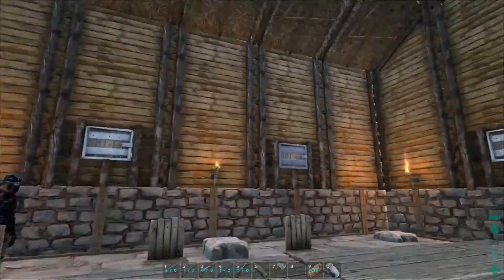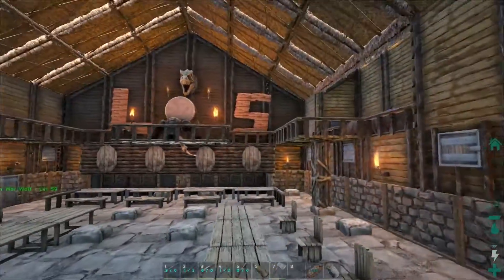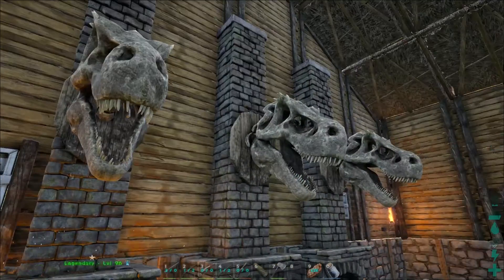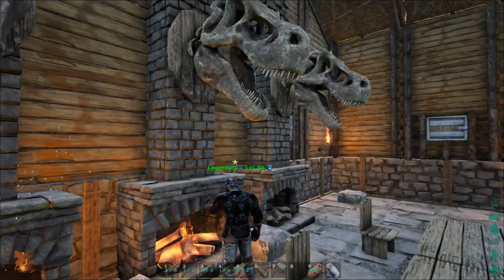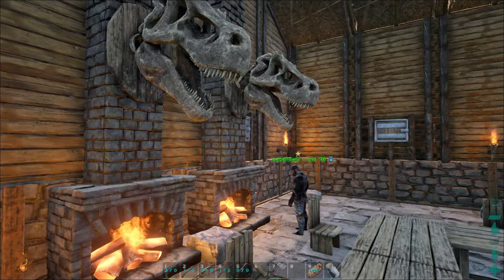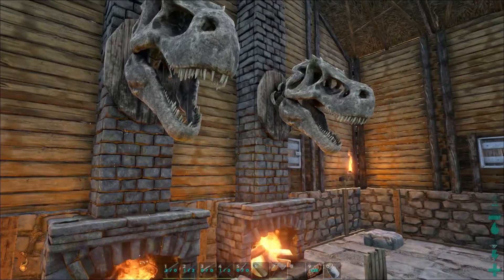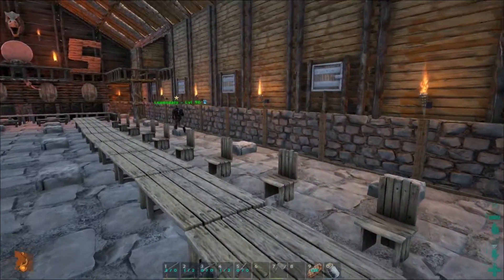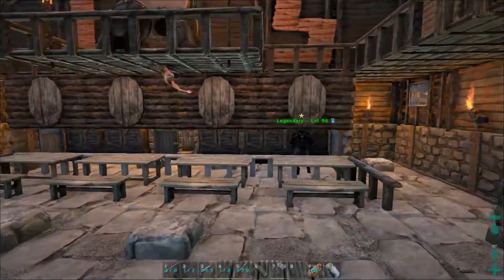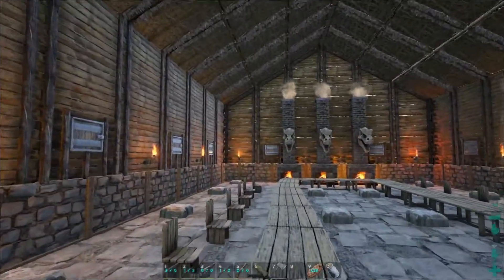The T-Rex heads look like T-Rexes - they are Alpha T-Rex trophies. Alpha T-Rexes have around roughly 10 times the stats of a normal T-Rex at that level. Some glowing red ones have been seen and they are very scary.